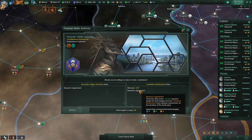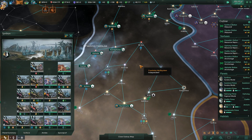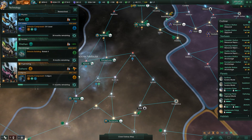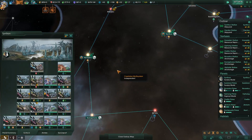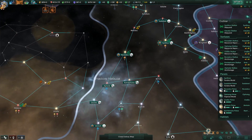They want us to give them minerals — yep, we will definitely accept that. This is going to help us to keep up on tech for the moment, because let's just say that we are struggling. Those research agreements, though, are really pulling us up on this. Thankfully, our unity is really, really impressive.